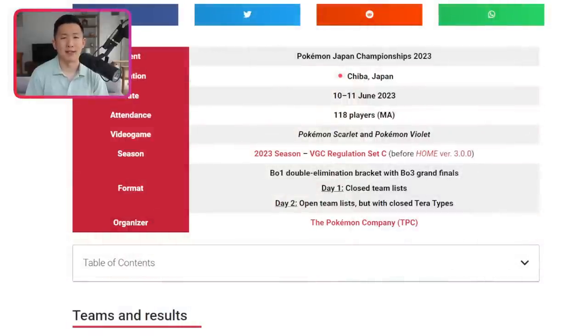Just some quick context about the Japanese National Championships: this tournament took place in the middle of June and 118 players competed in total. It's always known to be one of the most difficult VGC tournaments in the world, partially because of how difficult it is to qualify, but also because of its unique structure — a best-of-one double elimination bracket until the Grand Finals, which was best of three.